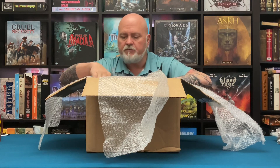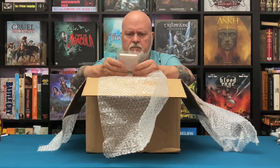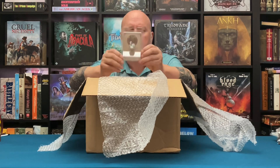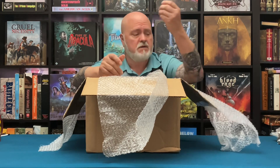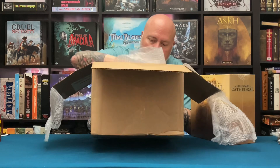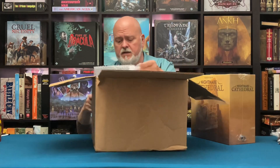There's an extra miniature here that probably came as a gift from the campaign — it's got a card with it, looks like a cat maybe. Looking at the quality of these miniatures online they didn't look too great, but we'll see. And here's the actual game box. There's nothing else in the outer packaging except bubble wrap and crumpled paper — you can see the box is not in great shape. They really didn't put a lot into packaging this game, Nightmare Cathedral.